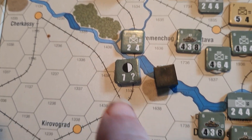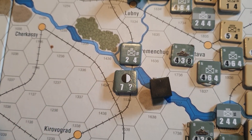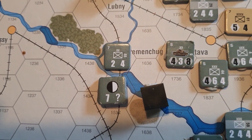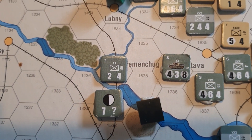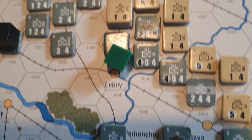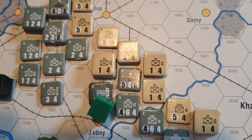The question mark for movement means you don't know exactly how many movement points it will get — it also depends on the weather. The 7 indicates its supply projection range, so it can supply any unit within 7 hexes. It can also supply an HQ within 7, and that HQ can then supply anything within its command radius of 3.